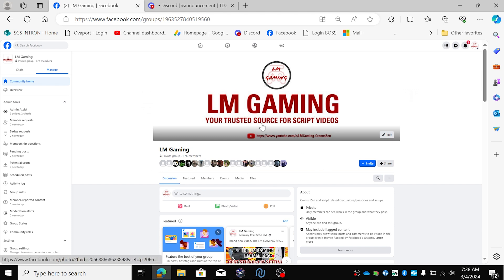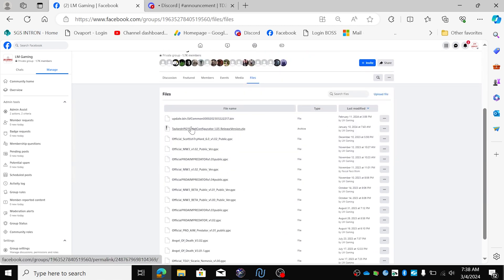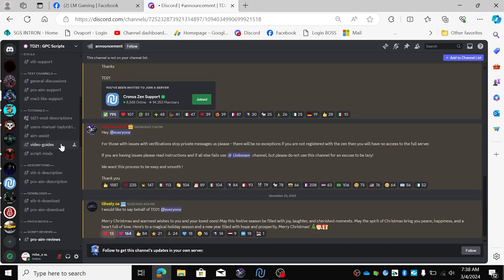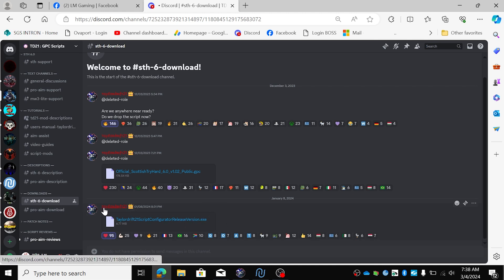We're gonna download it. Go to the LMGaming Facebook page, go to files — here it is. It's a zip file, or else I can't upload it to Facebook. Or you can go to the Discord and search for STH6 download, click on it and there it is. Just download it.